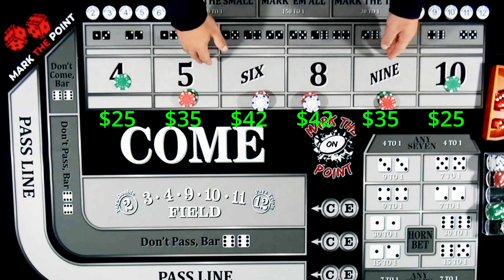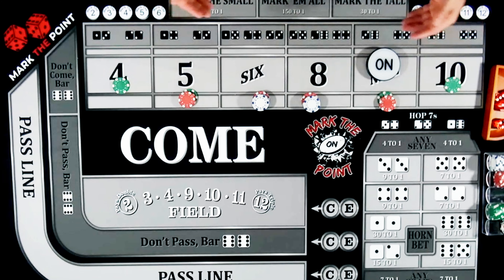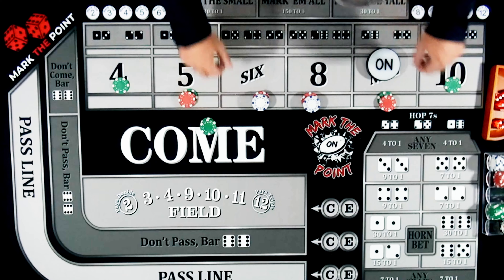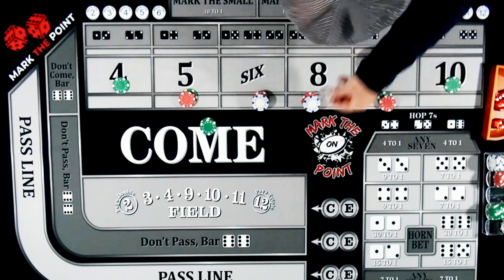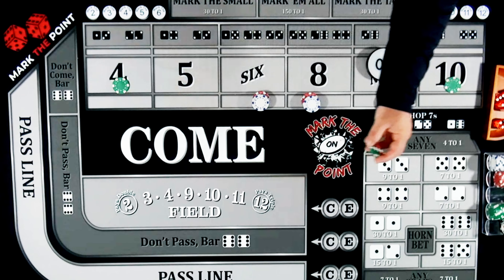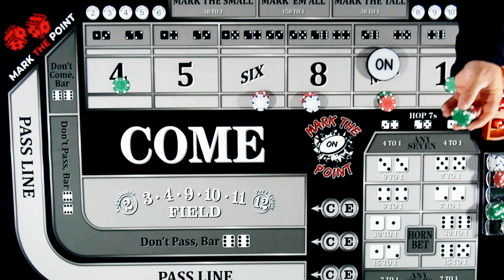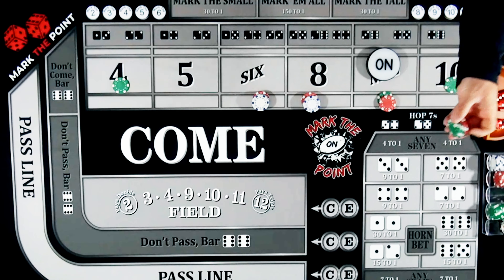Here's what we're going to do. First of all, we're going to get a point established. We're not going to play a pass line, we're not going to play a don't pass — we're only going to be playing box numbers. Let's say the point is going to be on the nine. Once you get your first hit, it doesn't matter which number it is — any of these bets are going to pay you $50. Let's say it's on the five. That five pays you $50. We take a dollar out and pull this bet down, and it all comes back to your rack.